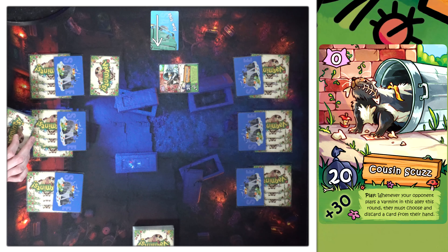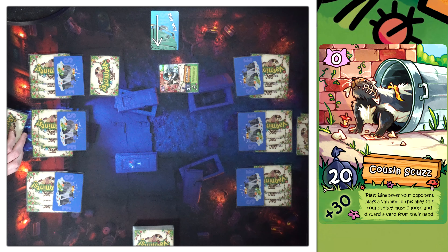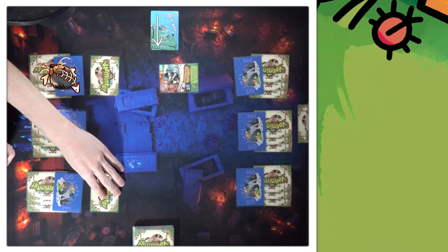I do have a zero, so I'm going to play Cousin Scuzz. He's a zero cost, he has 20 power — if he were a boost it'd be plus 30. His play ability is: whenever my opponent plays a face-up varmint in this alley for this round, they have to discard a card from their hand. That's really bad for me because now I basically can't play anything there. I'll play another face down over here, getting as far away from Cousin Scuzz as I can.